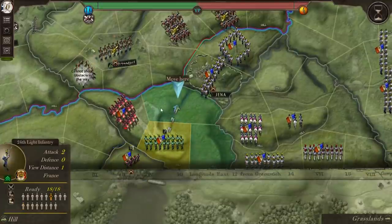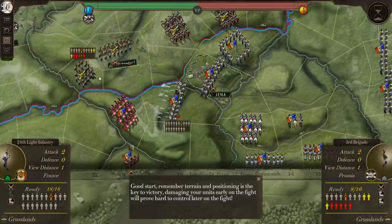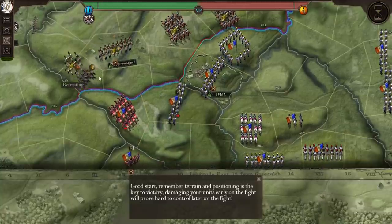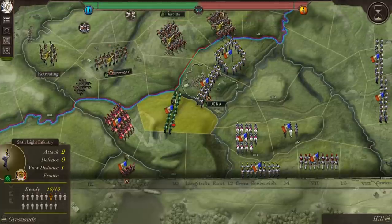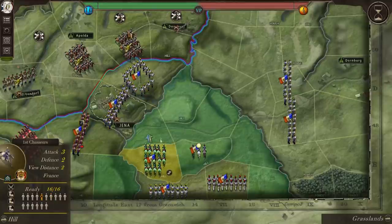We select our infantry, move them forward, and fire at range at the enemy. We drove back one infantry unit already — and that's kind of the extent of this game's tutorial for this particular fight.